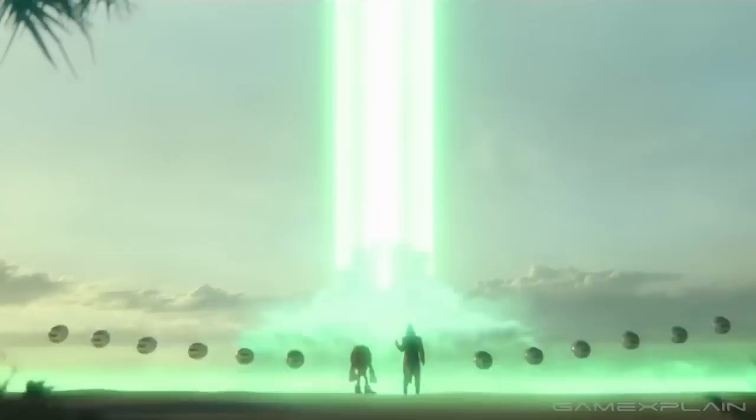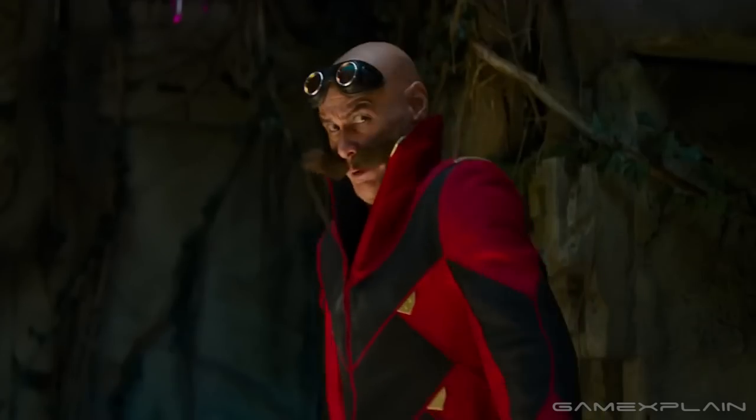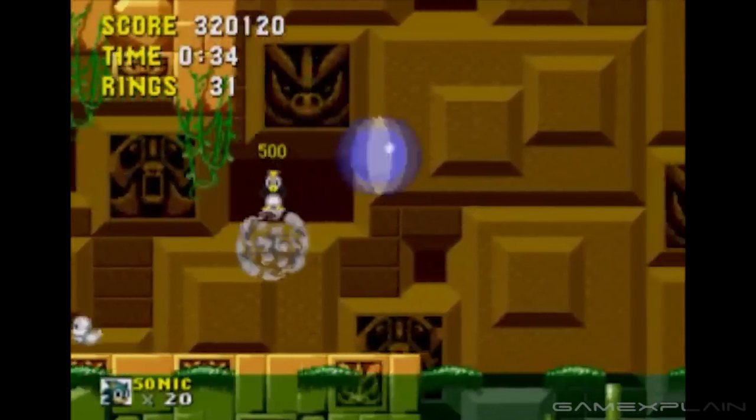Once Sonic and the gang arrive at the Master Emerald's location, they find that it's inside a maze filled with booby traps left and right. You could call this a Labyrinth Zone — kind of like the one from the first Sonic game, also filled with booby traps left and right.